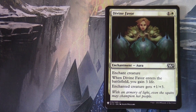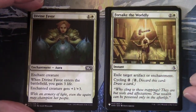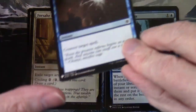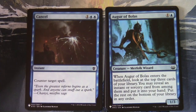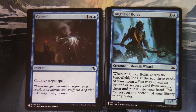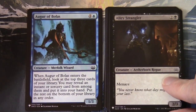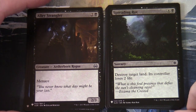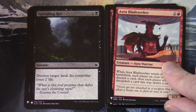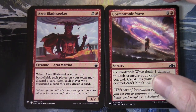Hopefully you wouldn't get too many repeat cards. We've got Divine Favor, Forsake the Worldly, Cancel — admittedly a lot of cards from M15 onwards by the looks of things, but still interesting to look back. Argo of Bollas, Ali Strangler with Menace, Spreading Rot, Azra Blade Seeker. The other alternative is just to buy them as singles. Cosmetronic Wave.